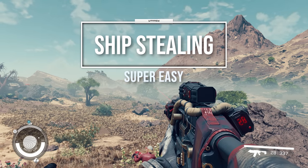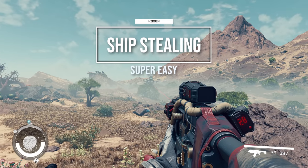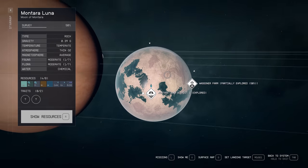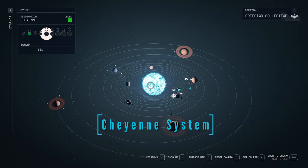G'day guys, welcome back to Wombat Gaming. I'm going to be showing you how to take over another ship. I've landed on a planet — this is the planet Monteria Luna. I was just doing a quest line, decided to have a look around, and yeah, I'm in this system, so I'll show you what I've done.